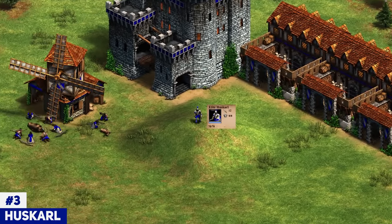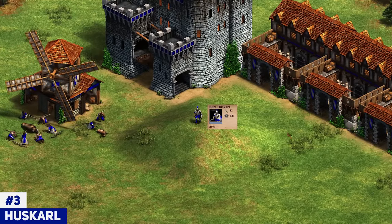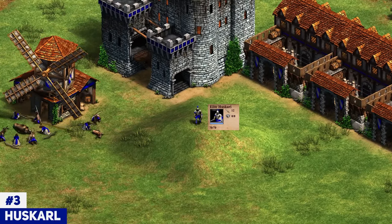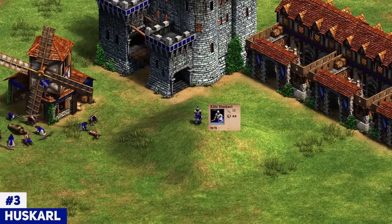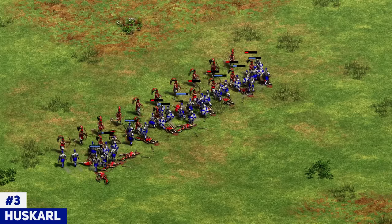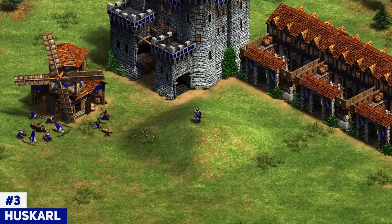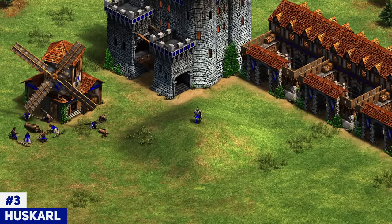Moving on to number 3 — this unit absolutely carries the civ and makes a lot of other civs struggle against it. When I say it's going to be obvious, it is indeed the Huskarl. Huskarl single-handedly carries the Goths. Imagine if Goths didn't have Huskarl and instead got another unique unit like the Hussite Wagon — how useless would Goths be in that case? Huskarl absolutely carries that civilization, and it's kind of a unit that wins you certain matchups on its own. Goths versus most archer civs, you're going to want to play towards Huskarl. Yes, the unit has some counters and it's not completely overpowered, but it shapes how Goths are played and gives them a lot of good matchups. For me, the Huskarl is strong enough to merit a number 3 slot.